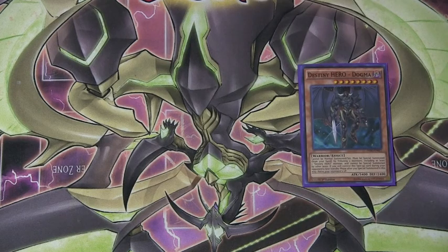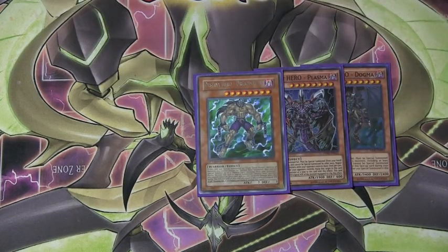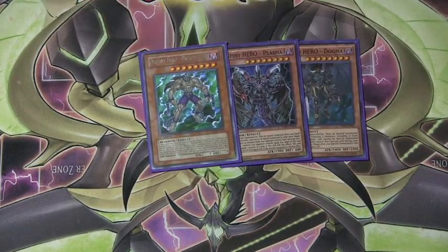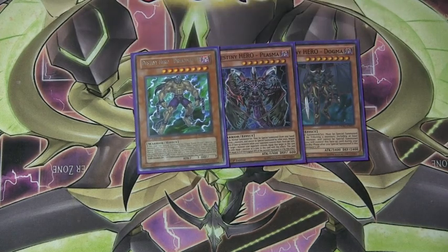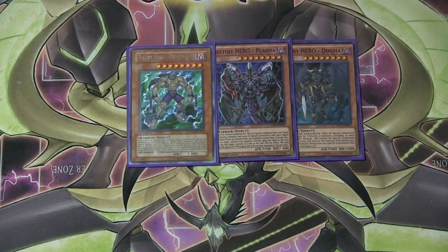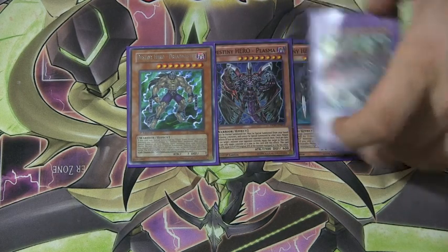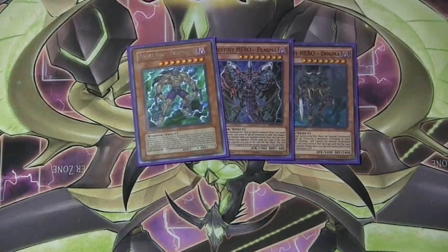AstroPhoenix runs Dogma, Plasma, and Dreadmaster for higher-star monsters. He did run each one of these, and I wasn't certain whether or not I should run Dreadmaster, but Plasma and Dogma aren't actually too difficult to get out. There are a lot of ways you can special summon with this deck, plus they're fantastic of course with Destiny and Dragoon, so it's nice — each one of them are standalone and pretty decent in their own right.